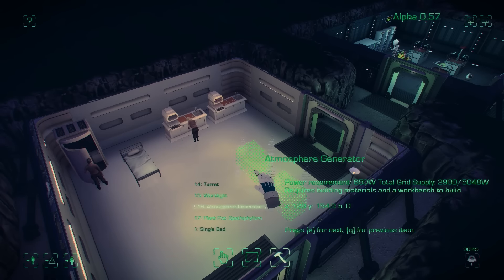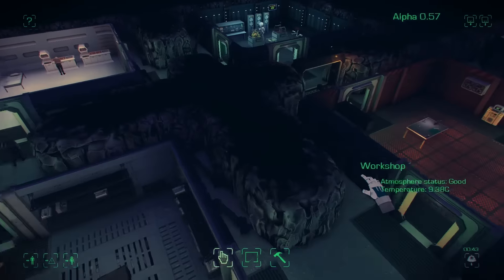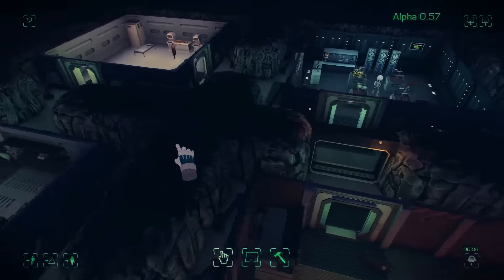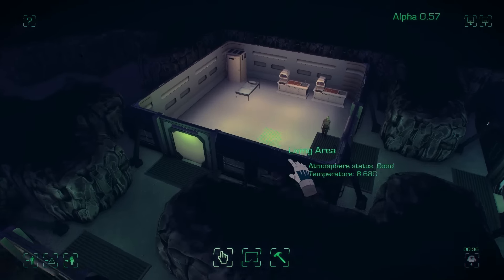So we're going to build an atmosphere generator because this room is too cold and needs some atmosphere. That beep is the atmosphere generator telling us it's full again.